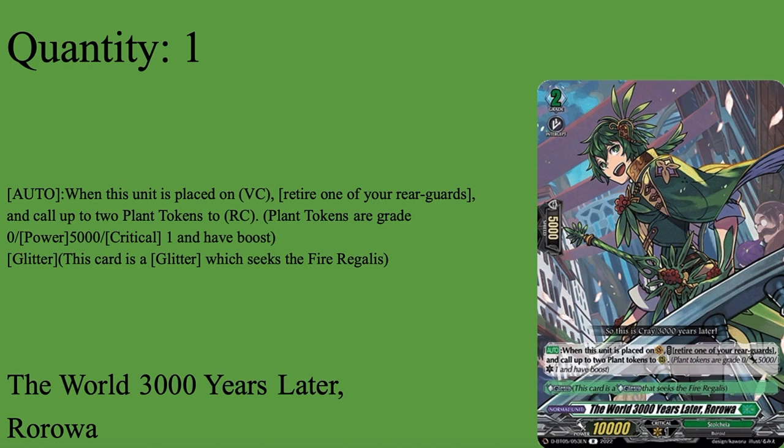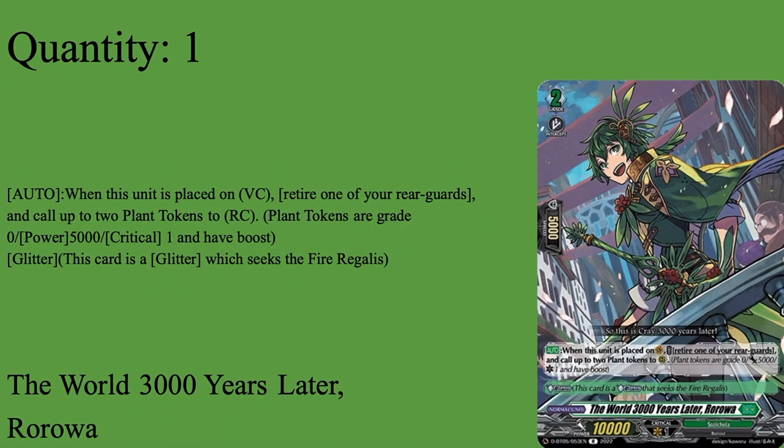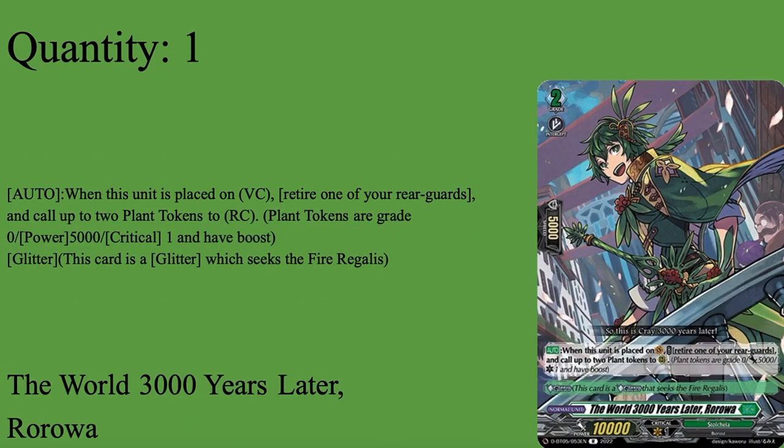Our last grade two and the grade two of the ride deck is The World 3,000 Years Later, Roroa. Grade 2, 5k shield, 10k base. When placed on vanguard circle, retire any one of your rearguards and call two plant tokens to rearguard. You ride this your grade two turn, call the plant token to back row from grade one, then ride this, kill that plant token, call two more — and then either call Redlina to make a Momoke, or call Refleulios for two more plant tokens for a full board. This deck easily makes a board, and four out of five games I'm doing exactly this.